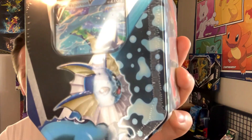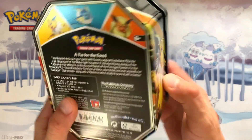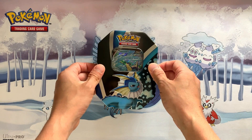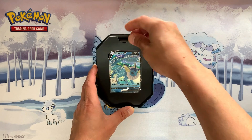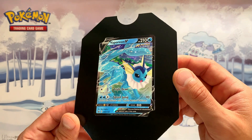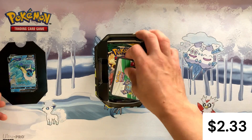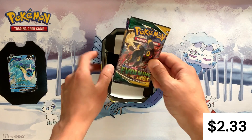Alright fam jam, here we go! We've got the beautiful Vaporeon V tin — it came out in 2021, it's got one of the three foil promo cards and four TCG booster packs and a code card. I'm hopeful it's got a Sword and Shield base set in it, and I'm hoping it's got at least one Evolving Skies pack as well, like most of the others have. There's the beautiful Vaporeon V promo card — I'll leave it in the packaging. And then the code card, which we'll save for a future giveaway. Now let's see what kind of pack selection we're working with.